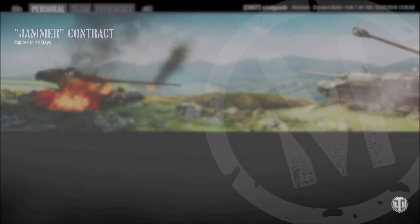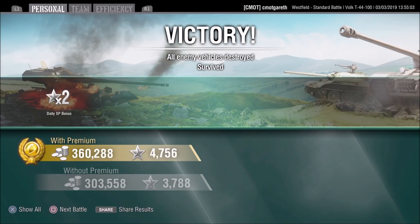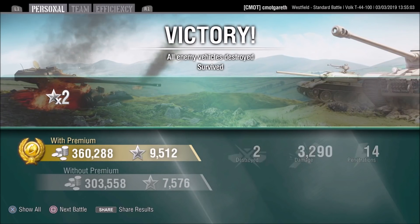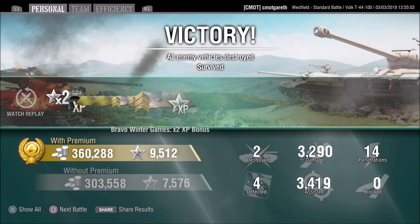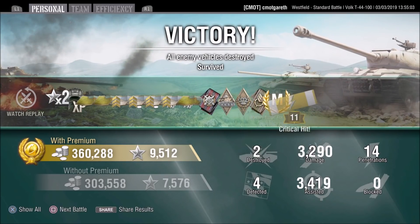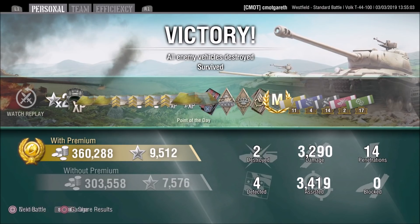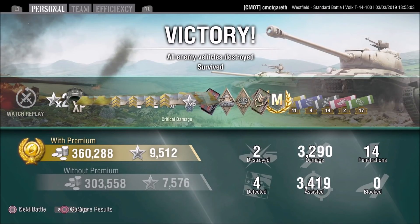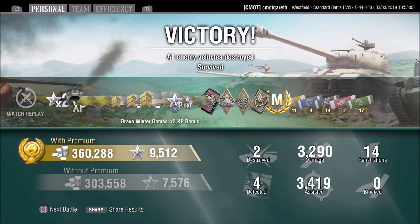So what do we end up with guys? Making 360,000 silver, 9,500 XP, 3,200 damage, 3,400 assisted, two kills in a tier 8 medium tank. So if you like what we're doing, punch the like button, leave a comment below, subscribe to the channel if you haven't already, and as always I will see you in the next video.